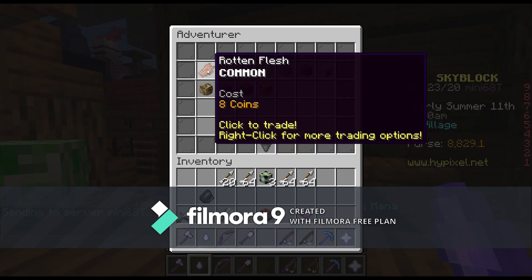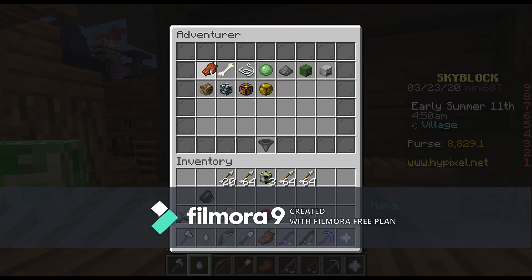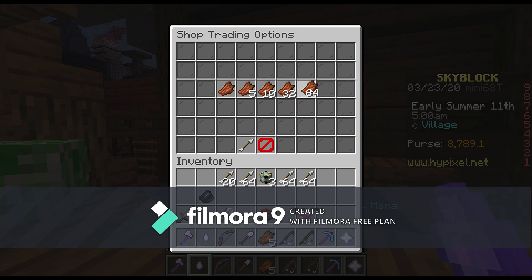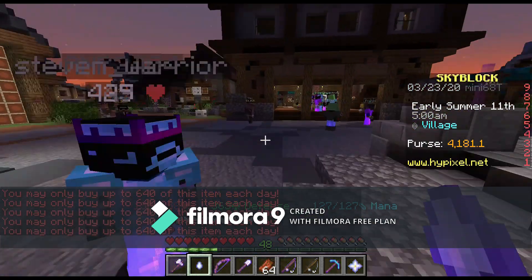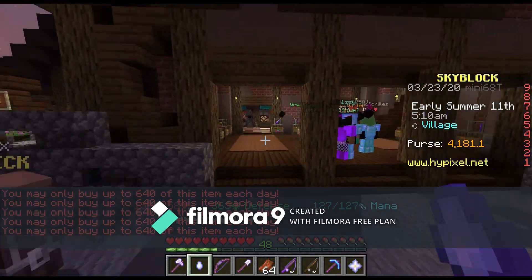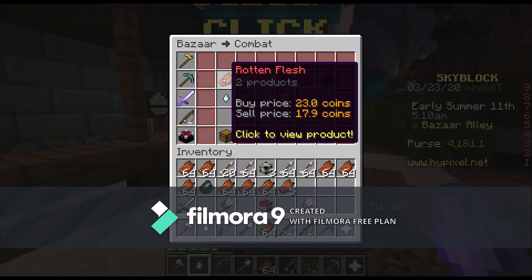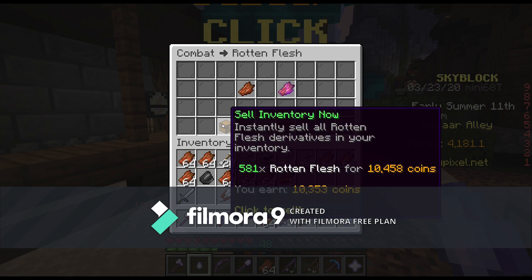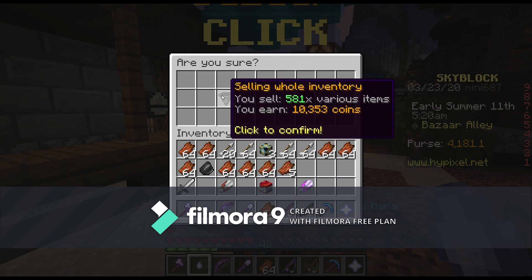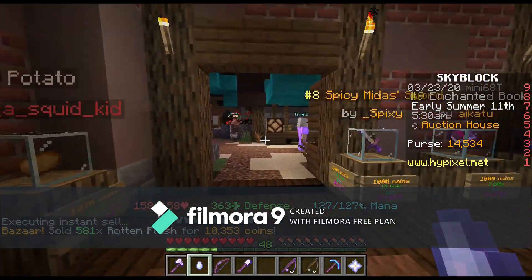Now that we're back, let's come over to the adventurer. Look at this — selling rotten flesh for 8 coins. Let's look at more options. I want to buy a whole bunch of stacks of these rotten flesh. Now this isn't as good of a deal as the others, but look at that sell price. Amazing sell price. And look at that — 14,000 coins.